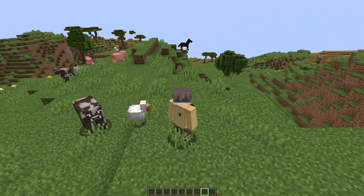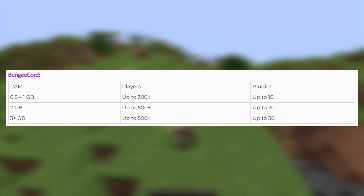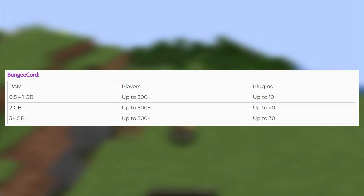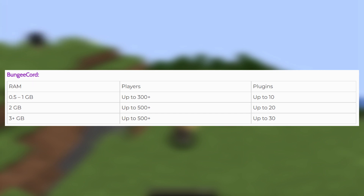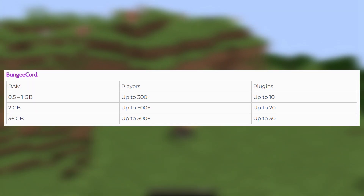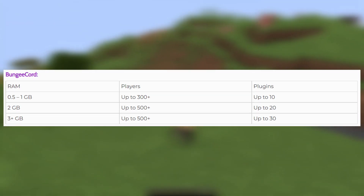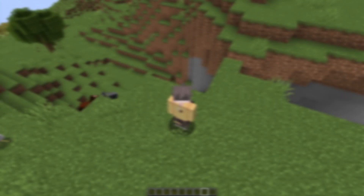When it comes to proxies and BungeeCord, there are some recommended values. BungeeCord requires a very little amount of RAM in comparison to game servers, because all it does is route players into the appropriate server when they connect to it. So unless you're running a BungeeCord with well over 400 players, 1 gigabyte of RAM is plenty for your BungeeCord proxy. And if you're using lots of plugins, then a little bit more couldn't hurt.